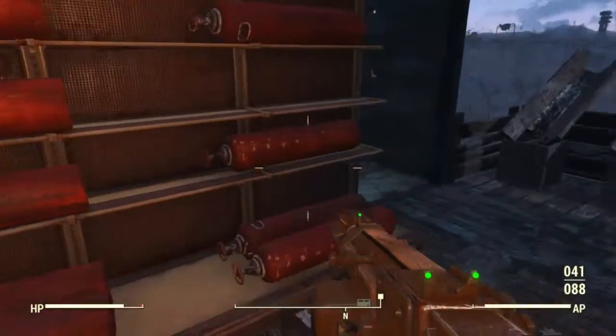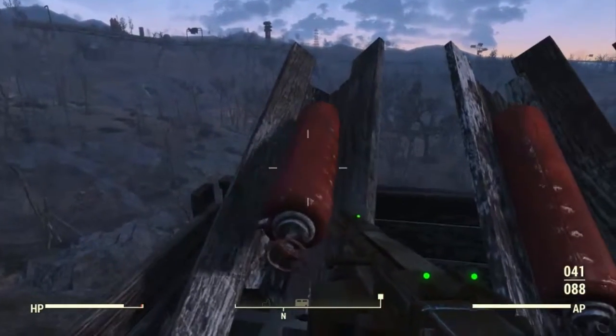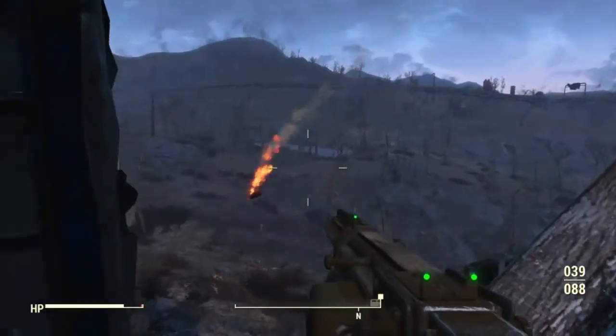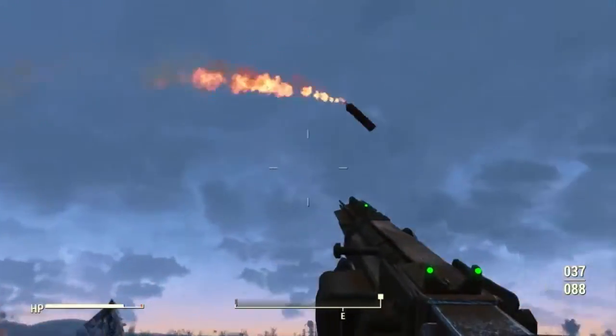It's a little shack you'll see on the top of a hill. You're going to want to go in — there's a bunch of fire extinguisher canisters. You're going to want to load them into this wooden, cannon-shaped object that spirals them off into the distant land, and they basically explode.